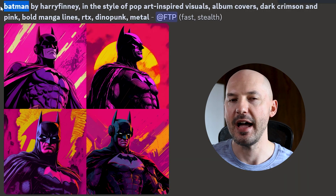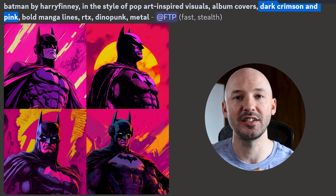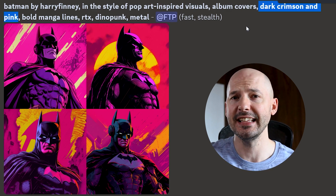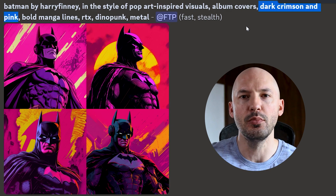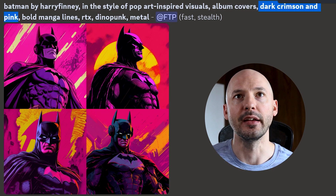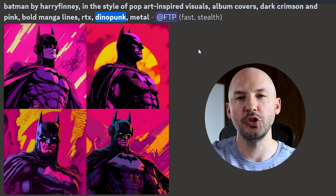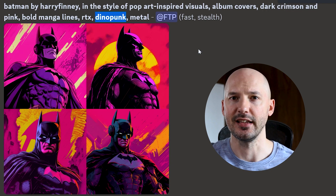Now I want to take you back in time a little and show you the original prompt that started it all. For this one, Batman is my subject, but take a look at the rest of the prompt. After album covers is when I started specifying the colors — in this case I recommend writing two colors. You can try more, but I find that two gets the sweet spot just right. Dark, crimson, and pink. But also, Dino Punk was in the prompt. Now, this is going to skew your generations, as we'll see in a second.